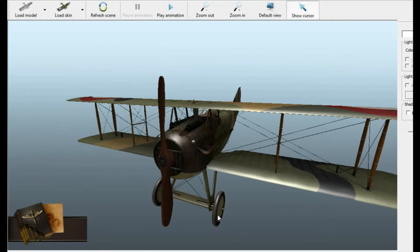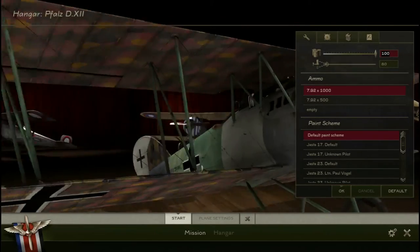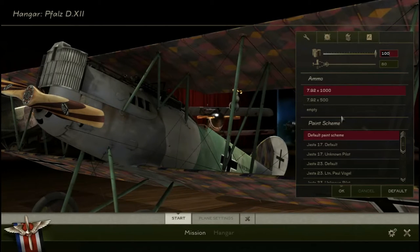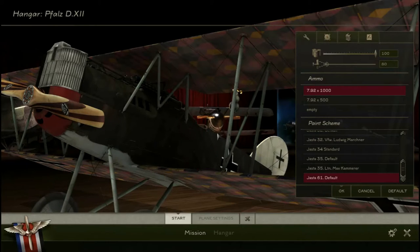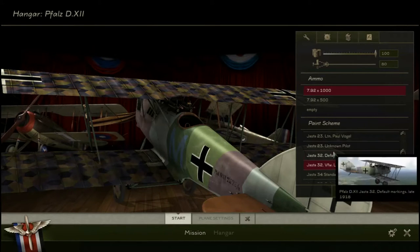Anyway, I'm going to start up the game now and I'll see you on the strip. Welcome back — we're in the hangar. I just wanted to show you what we can do with this plane. We've got the standard machine guns — only high quality brand machine guns on my planes.